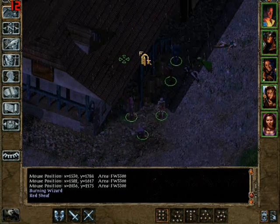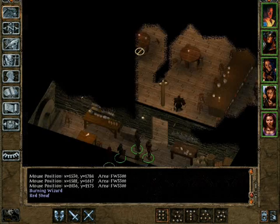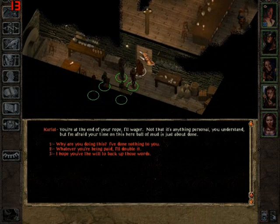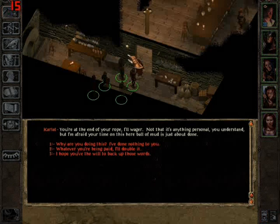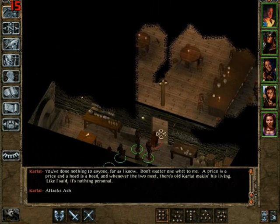So yeah, just kill the hobgoblins and keep the boots of stealth for your thief. Go in the Red Sheaf Inn — there's an assassin there, and he wants to kill you, so just go ahead and kill him.